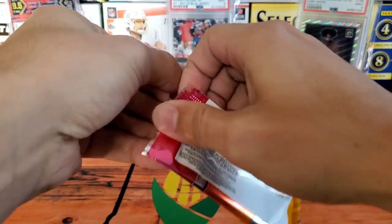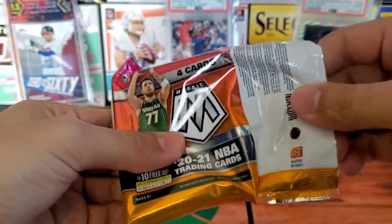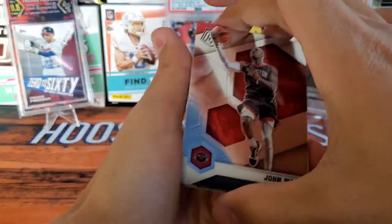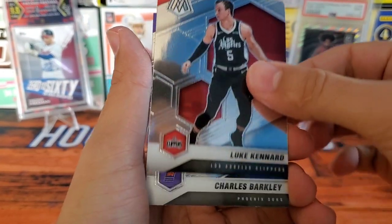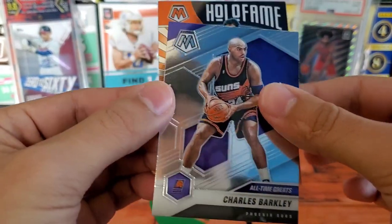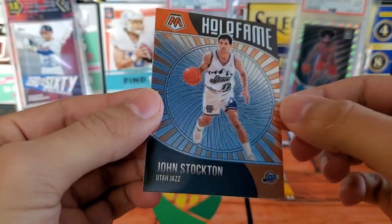Two packs left — hoping to hit something. My luck with NBA has been pretty bad. We got John Wall, Luke Kennard, an All-Time Greats Charles Barkley, and a Hall of Fame John Stockton — that's a kind of nice card. It's not numbered.